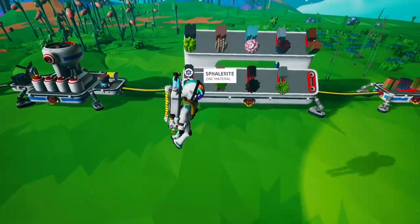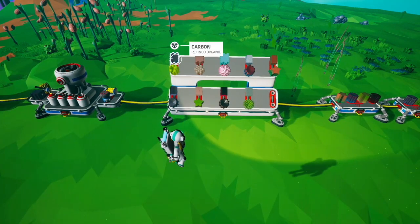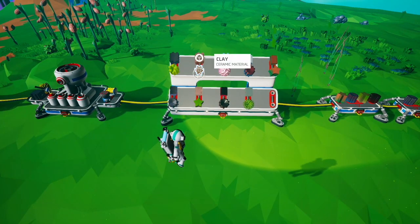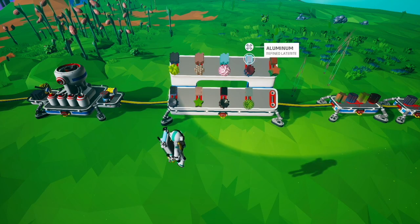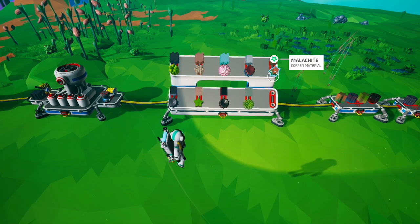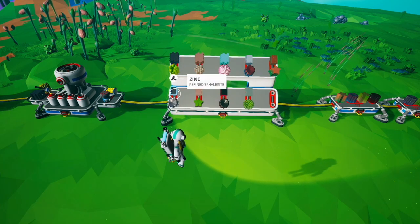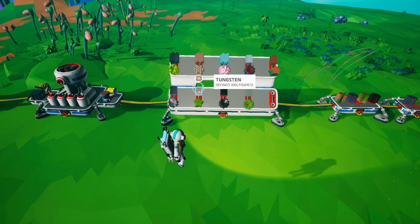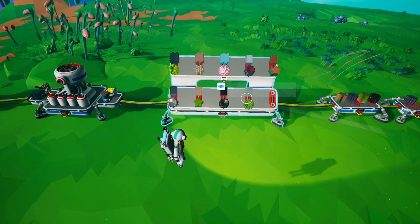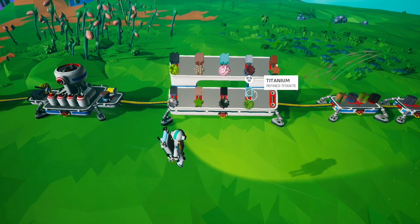There are nine resources that can be smelted: organic turns into carbon, clay turns into ceramic, quartz turns into glass, laterite turns into aluminum, malachite turns into copper, sphalerite turns into zinc, wolframite turns into tungsten, hematite turns into iron, and titanite turns into titanium.